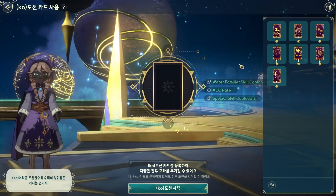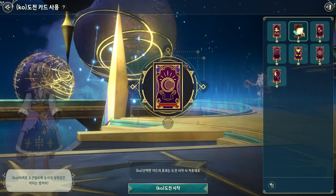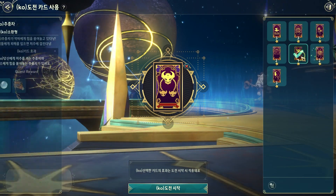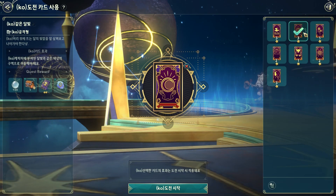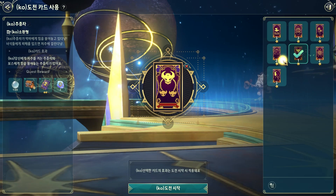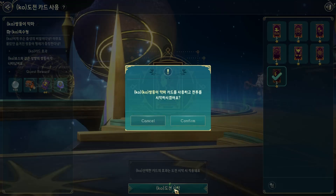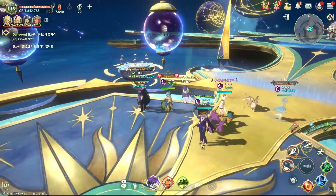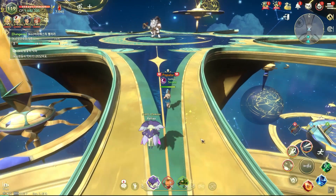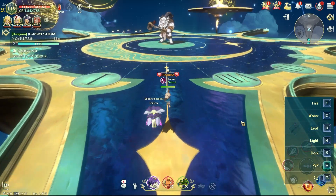This is a very nice small end-game mode. We have to use the cards — I'm not very sure, but I think they work as buffs. Depending on what card you use, you get different drops. They're pretty similar, but you get some different buffs.